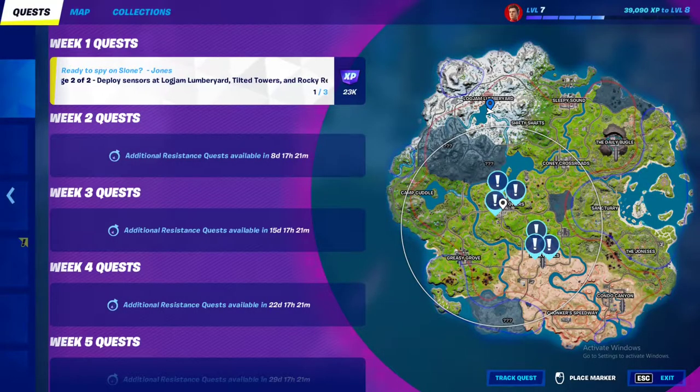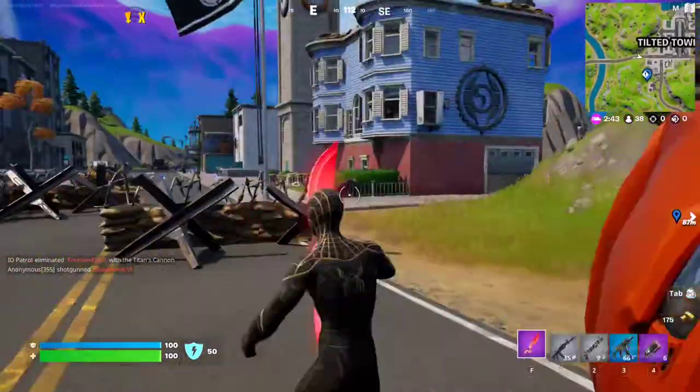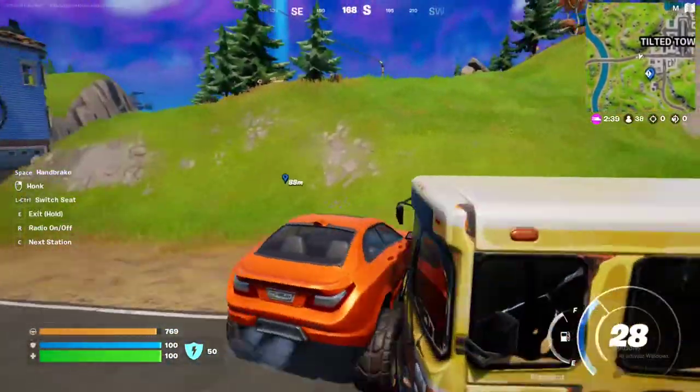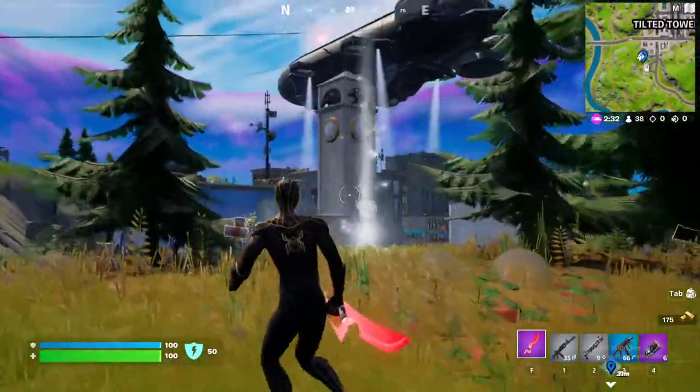Then we're going to make our way to Tilted Towers, right here next to the gas station. Here we are at location number two — it's going to be right near the gas station like I said. And it's right on top of this hill.